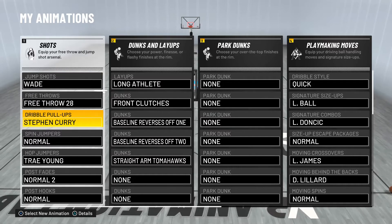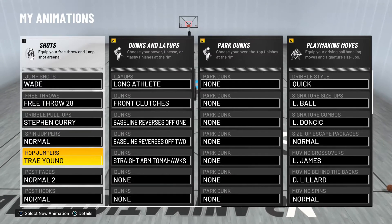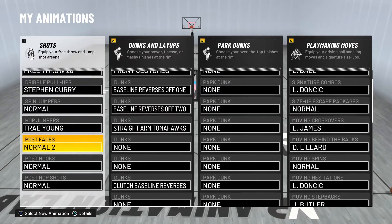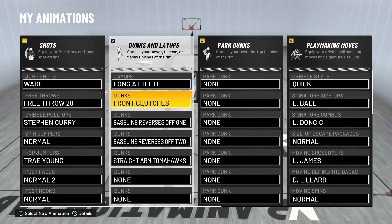I had on drill pull up; Steph curve is good — he actually greens dribble pull-ups, believe it or not, it's weird in this game. Hop jumpers: Trey Young. If you see me playing ones, I do the Trey Young hop all the time and the speed boost to get out of it is crazy quick, especially combined with space creator.